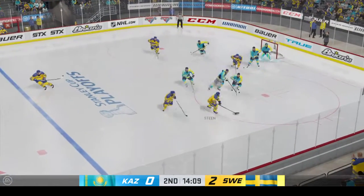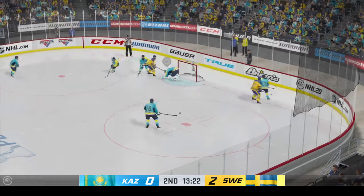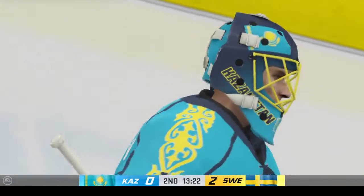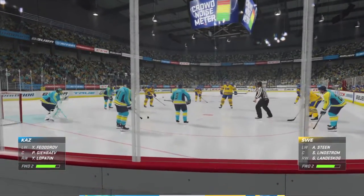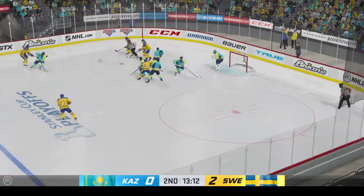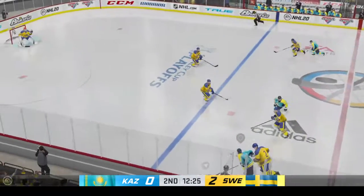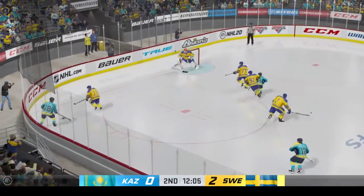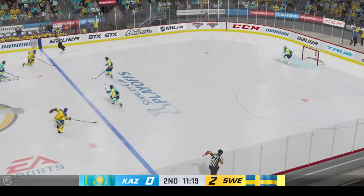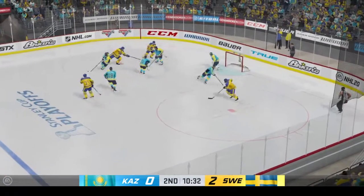Moves the puck inside the offensive zone. Here's a shot — comes up with the stop! I think he got a blocker on that one! Sweden's done a nice job of generating pucks on net and as a result they lead here in the second. Play resumes as he wins the draw inside the offensive zone. Takes the feed, along the wing, up the neutral zone — manages to hang on. Sends the pass over, pucks it away in his own end. Puck picked up by Landeskog — a chance right in front! Stopped by the goaltender. High-quality chance, high-quality save.